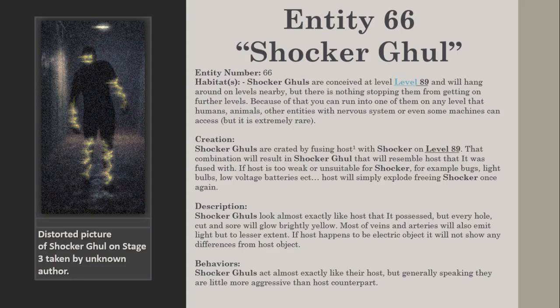Creation: Shocker Ghouls are created by fusing a host with a Shocker on level 89. That combination will result in a Shocker Ghoul that will resemble the host it was fused with. If the host is too weak or unsuitable for the Shocker — for example, bugs, light bulbs, or low voltage batteries — the host will simply explode, freeing the Shocker once again.